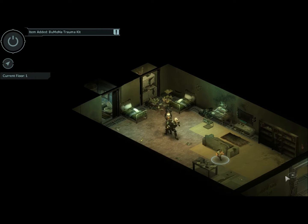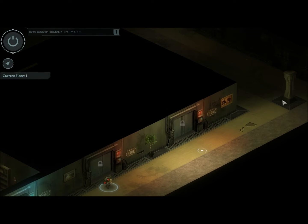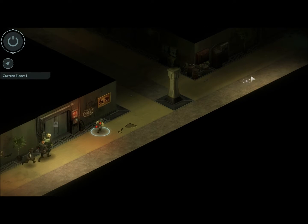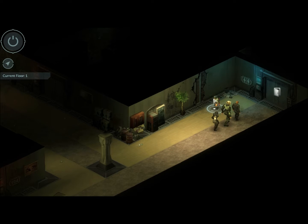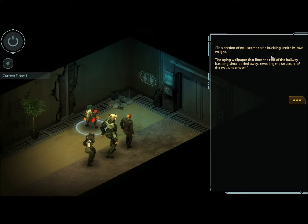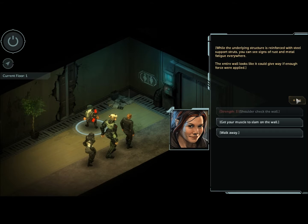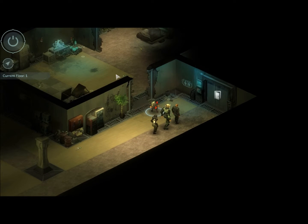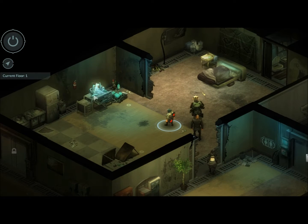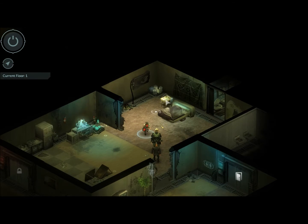Trauma kit. I still have no idea. The section of the wall seems to be buckling under its own weight. The aging wallpaper that lines the rest of the hallway has long since peeled away, revealing the structure of the wall underneath. While the underlying structure is reinforced with steel support struts, you can see signs of rust and metal. The entire wall looks like it could give away if enough force were required. Get your muscle to slam on the wall. Iger's shoulder checks the wall — the weak wood slats give away with a crunch. I love the fact that you can get your crew to do stuff for you — you couldn't do that in Returns.